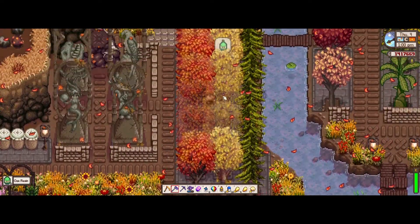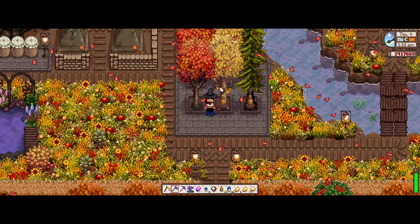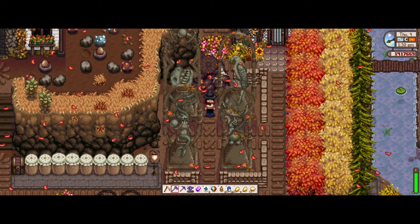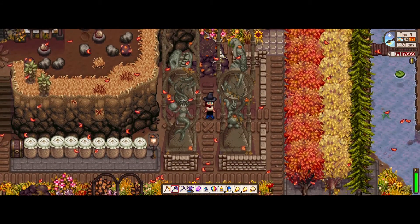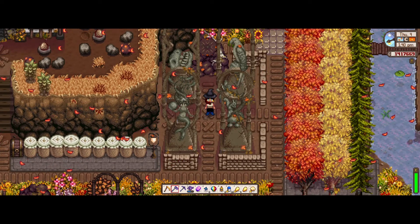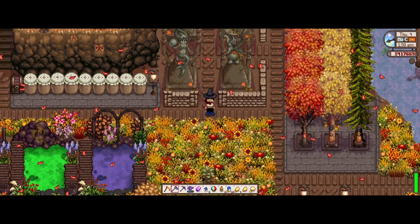I've got my tappers here. I'm using the heavy tappers. I seem to have missed one — that's alright. I keep my obelisk area fairly neat and tidy. I don't like having any clutter around them, anything that could get in the way when I'm trying to use them. And this is my gold clock. I also fence off any area that I put obelisks in, so that I can't accidentally tap one — because you know that's happened before to all of us.